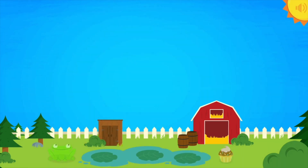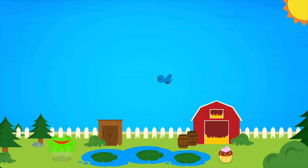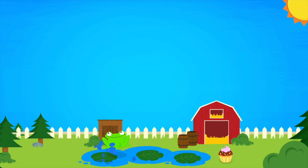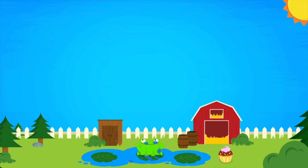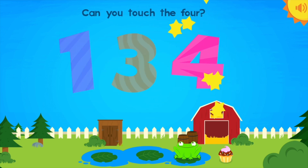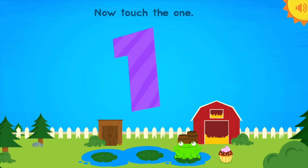Pete! Let's do it! Pete loves numbers! Let's hop to it! This is a one! Touch the one! One, Pete! This is a two! Can you touch the two? Two. This is a three! Touch the three! Three. Now touch the two! Two. This is a four! Can you touch the four? Four! Wow! Now touch the one! One! Hee-haw!